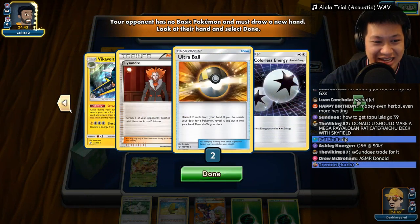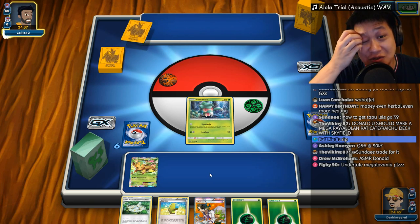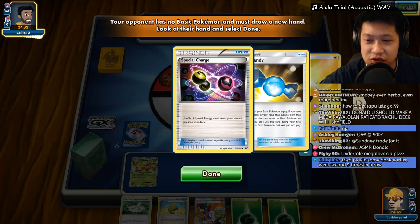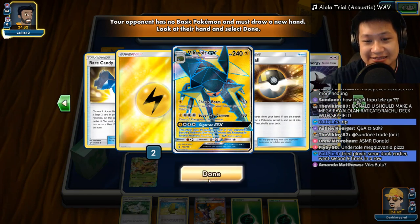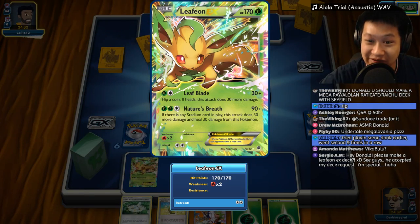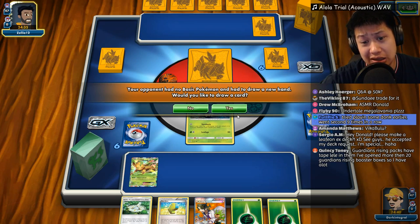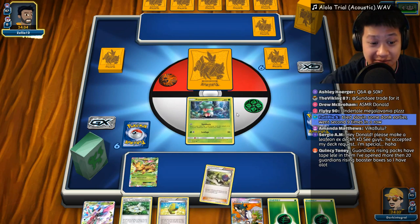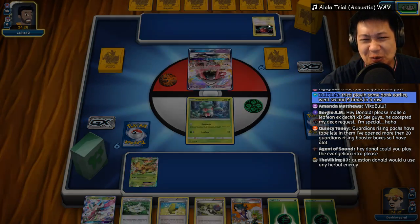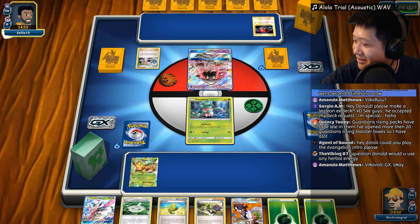Alright, here we go. It is Vikavolt! We may see a GX version, but Vikavolt can pair with a lot of other Pokémon too — most dangerously, a Tapu Bulu. We do not want to fight a Tapu Bulu. Special Charge, Rare Candies, Vikavolt GX — one-shot Leafeon. I'll need the Fighting Fury Belt to live, otherwise it's a one-shot. Tapu Lele comes first. Starting out with Bridget too — this is good.